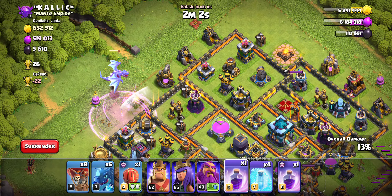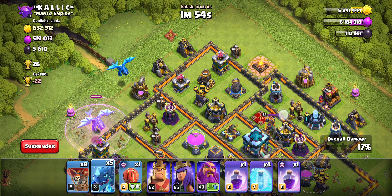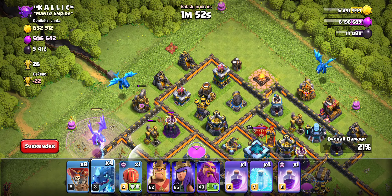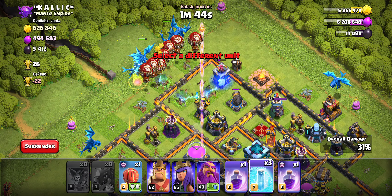Is this going to go for that Collector? It is — I'm going to drop another in here to take that out. This is fine right here. We're going to go E-Drag here to funnel, and then we'll send in one, two, three, four, five, six, seven, eight E-Drags, and we'll freeze this once the Air Defense starts firing — which it is. Boom, freezing that up.